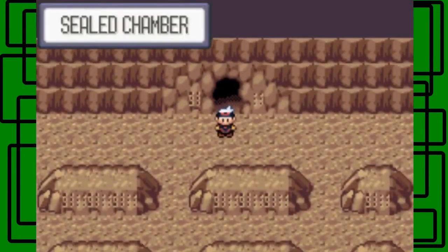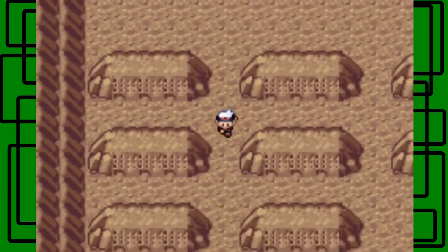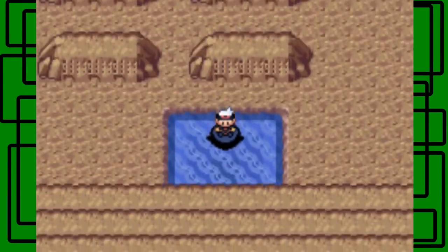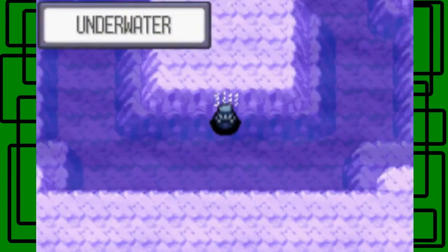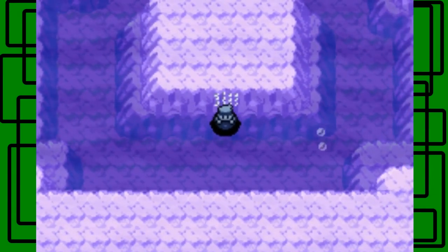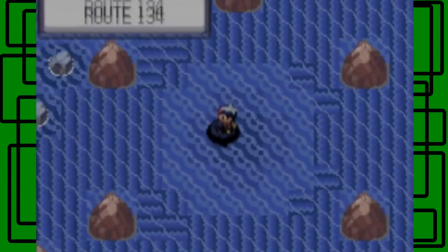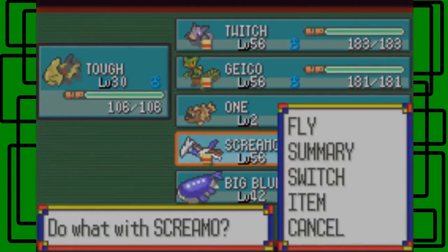I'm going to go in the same order as my original walkthrough guide - catching Regirock first, then Regice, then Registeel. Let's use Surf and then Dive again. Make sure you use Dive out in the right spot, not back toward the Sealed Chamber. We're back up near Route 134.